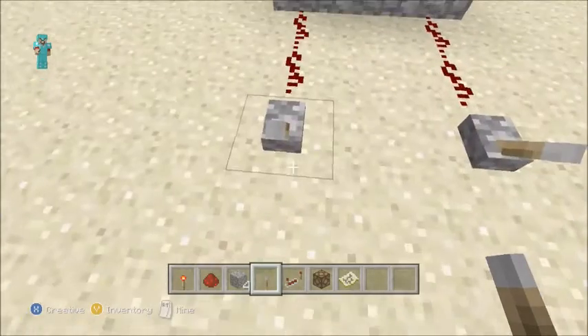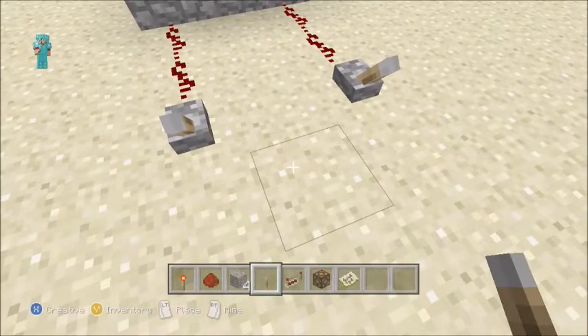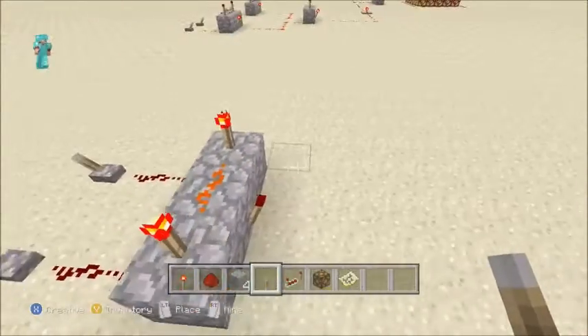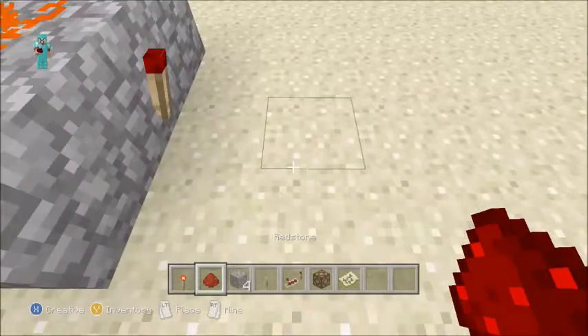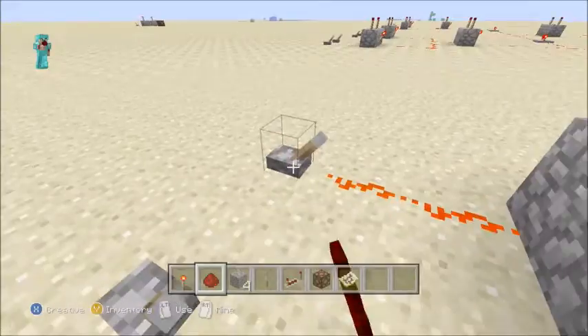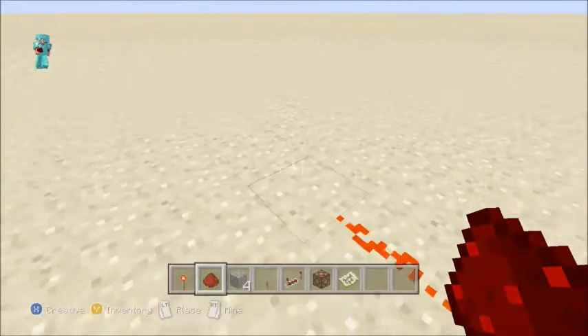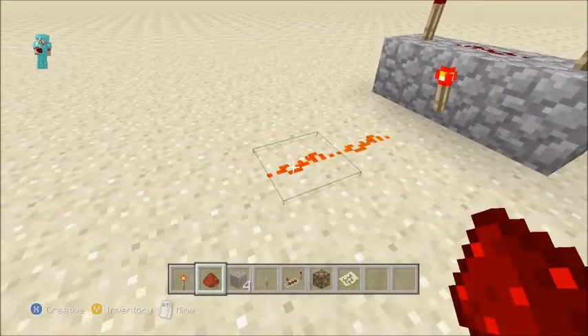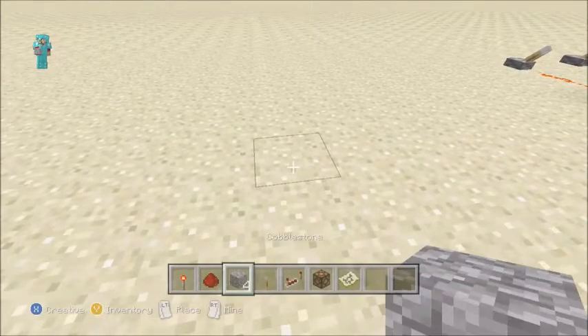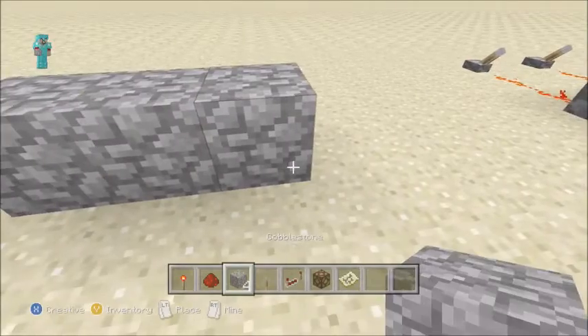You'll need three redstone torches, about five pieces of redstone, and maybe two levers — though the levers could be replaced by any power source, whether it be a block with a button on it, a pressure plate, or even a redstone block. When those two inputs are activated, it will bring an output. But if I want this to have more than one output, that's easy — you just need to make another one.